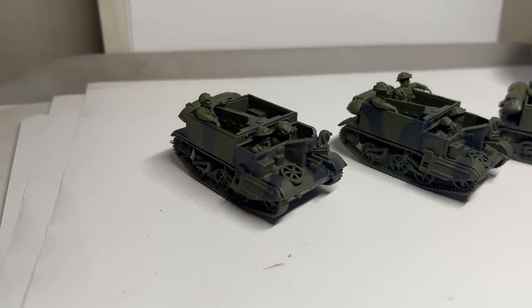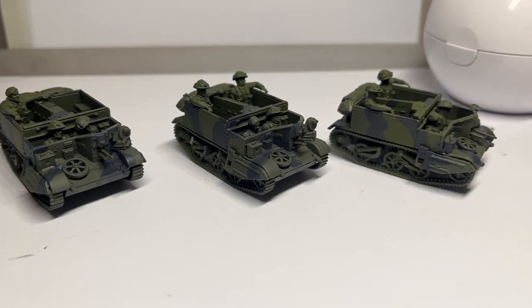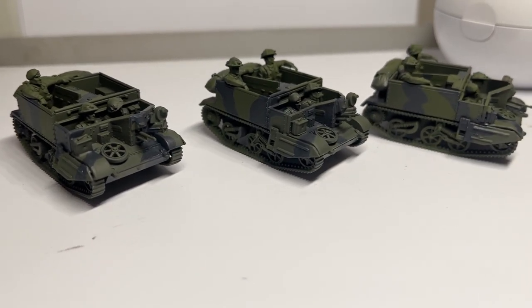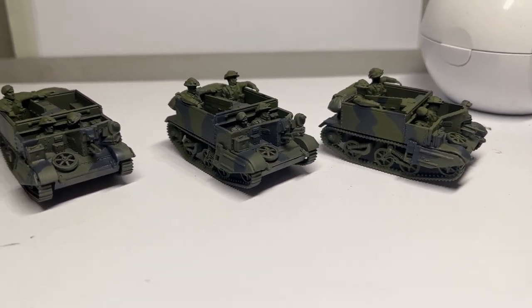For the next stage, some suitable camouflage pattern stripes have been painted on using a dark grey, which in this case was the Games Workshop Eshin Grey, but it does the job.